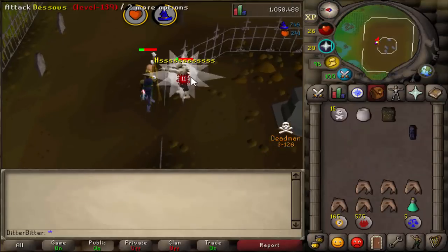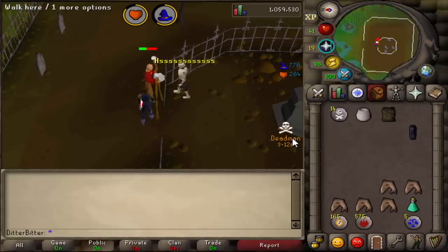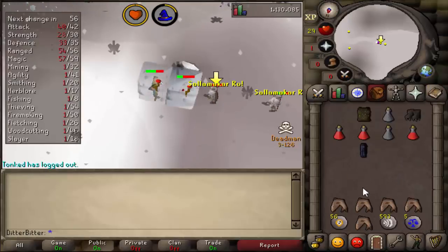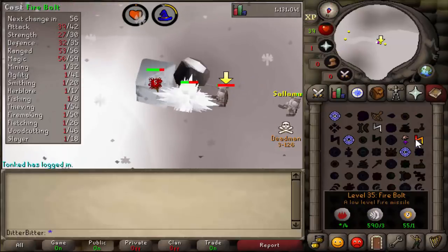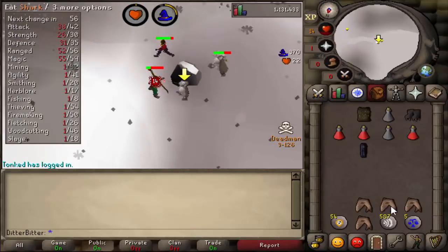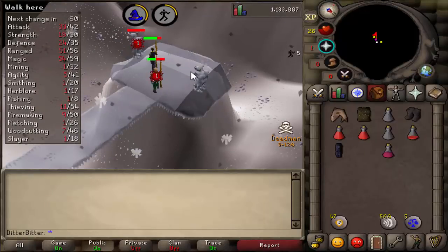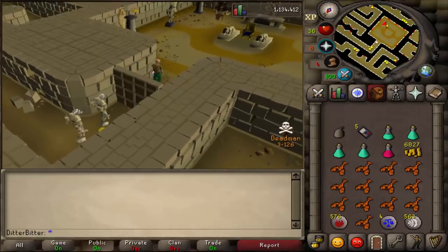Then it was time for Dessous, probably the hardest diamond — it hits constant fives if you're not using prayer. My friend dropped some mage gear for me and we used Wind Blast. It almost got us completely out of food; I had about five sharks left when we finished. Then we safe-spotted for each other on the ice diamond, killed the camel really quickly, freed the prisoners, got the ice diamond, and ran through the pyramid. DT was done at around the 11 to 12 hour mark.